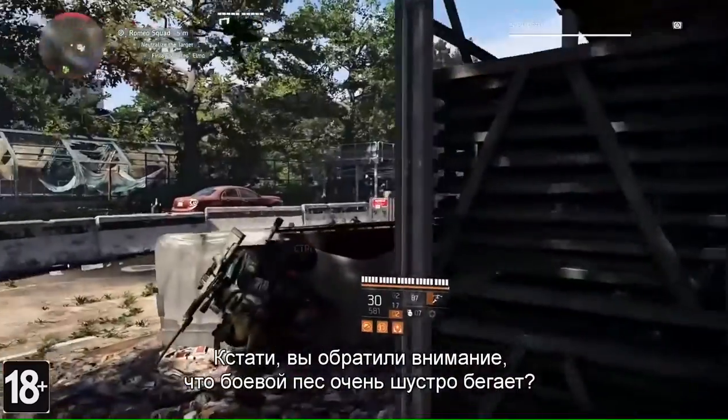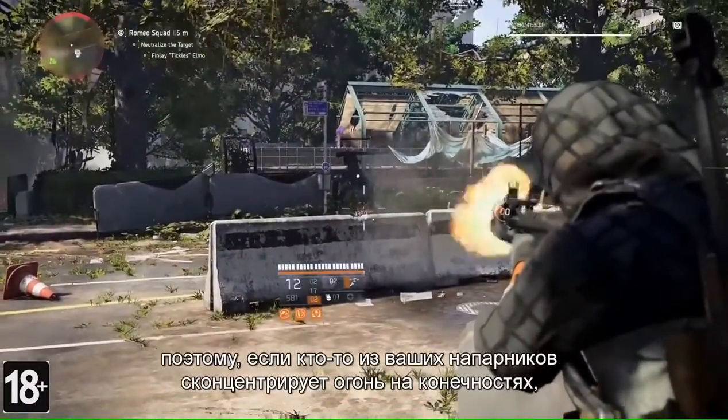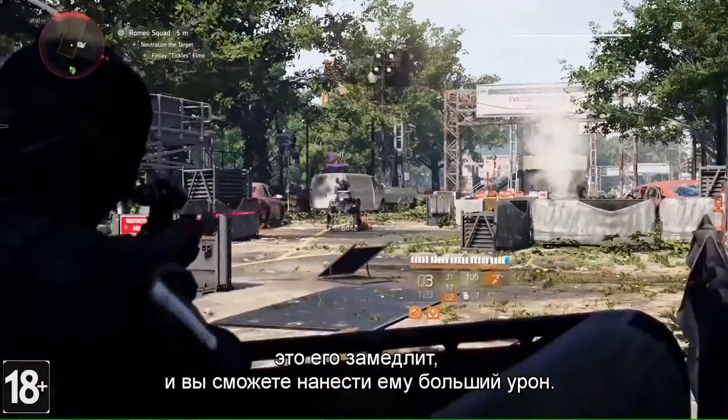Did you happen to notice that the warhound is super fast too? Well, the legs actually have a lower stagger threshold, so having a squad member target these to slow it down can really help you unload some damage.